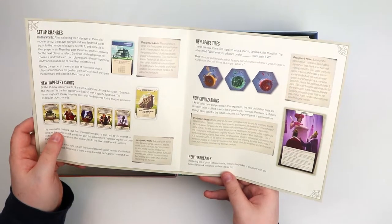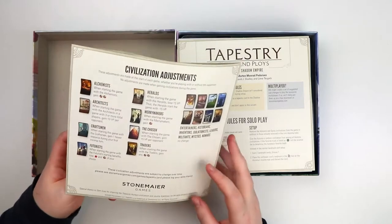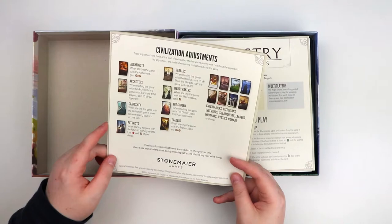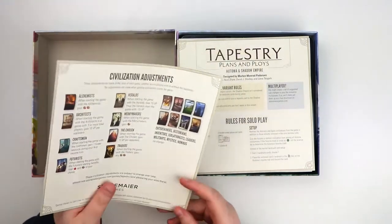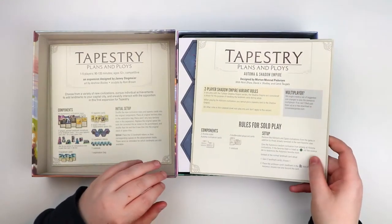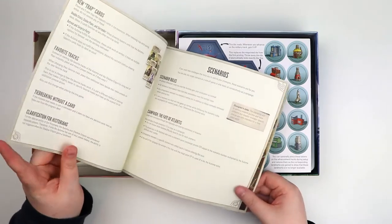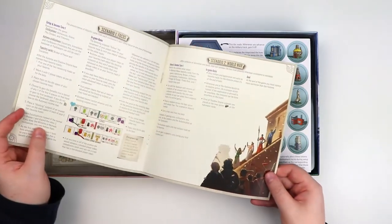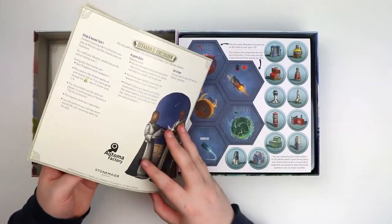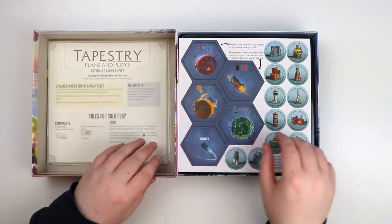Replacing the original tiebreaker rule — the new tiebreaker is the player with the tallest landmark miniature in their capital city. Interesting. There are also some setup changes and civilization adjustments, which is really really good, because there were a lot of questions about how balanced some of the different civilizations were. There are also scenarios — five scenarios — for you solo-loving board gamers out there.